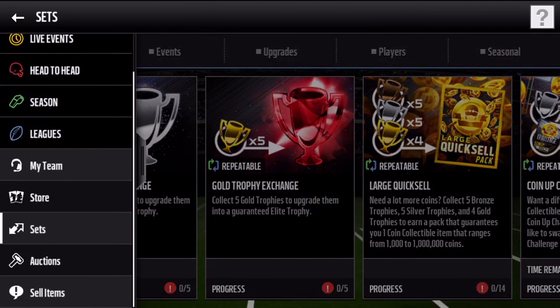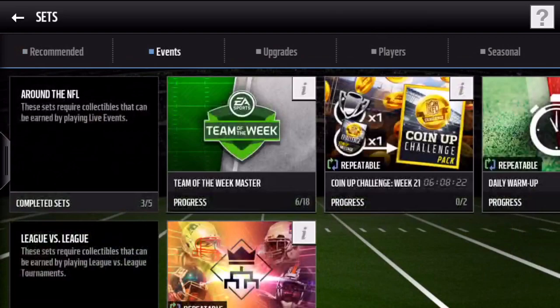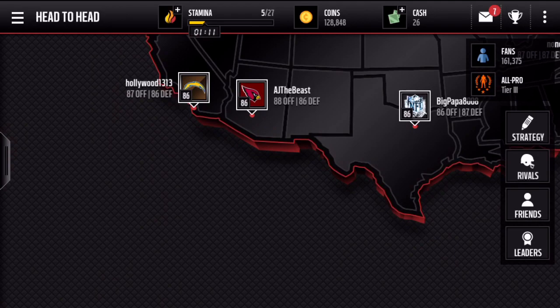For the second tip, you want to do season play. I know it only gives you 1,500 coins but it's really easy and simple — you almost always win. If you have a player bonus like I do, plus two percent, it gives you a little bit of extra coins. Also in season play you get challenges, and if you complete the challenges you get reward cards to put in sets like NFL Moments, which can give you really nice rewards that you can sell in the auction house for boatloads of cash.